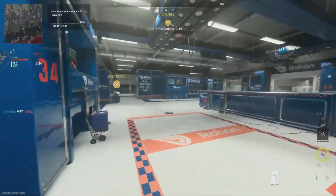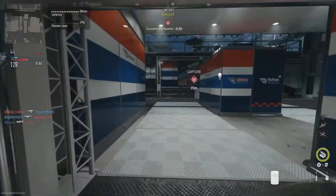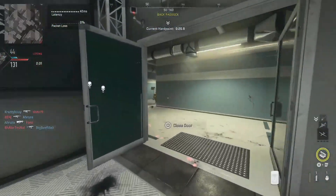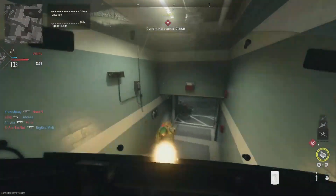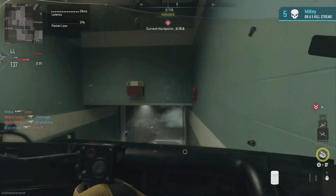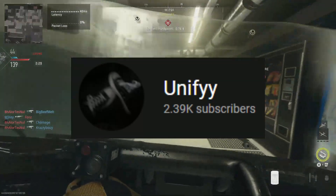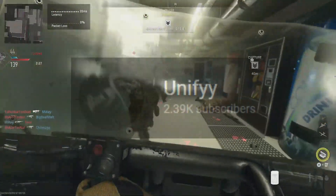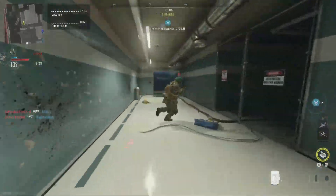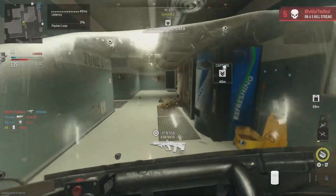What's going on guys, it's Lightning and welcome back to another video on the channel. In today's video I'm going to be showing you guys how to do the brand new god mode glitch in Modern Warfare 2 multiplayer. Real quick before I start, I'd like to give a huge shout out to Unify — his link will be down in the description below — for letting me use his footage for today's video. Make sure to show some support and love.